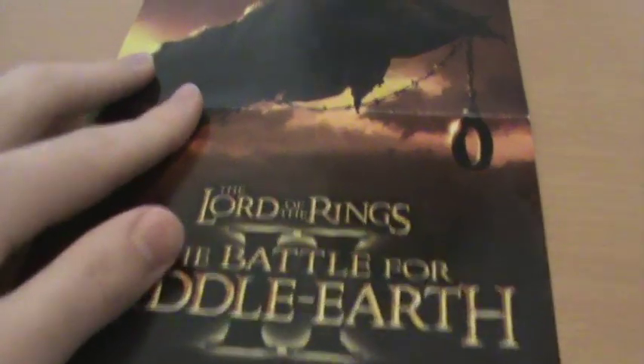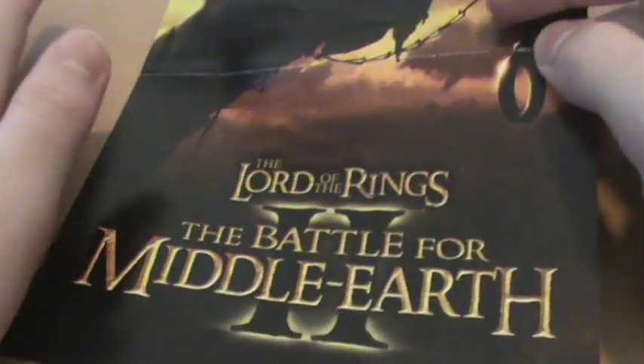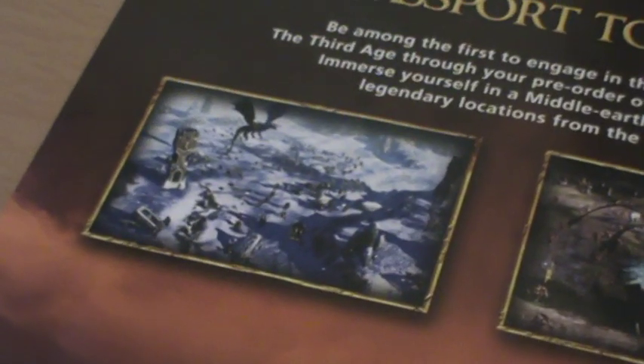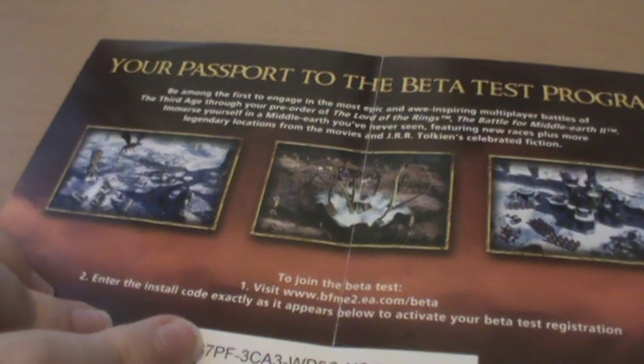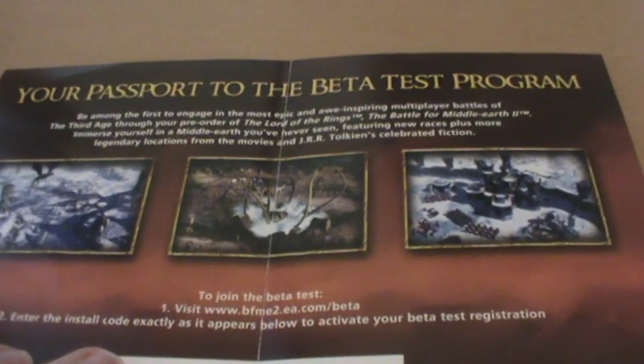The only other thing I've got in this little box is actually my Lord of the Rings Battle for Middle-earth 2 beta code. It's a little pamphlet that I got when I pre-ordered Battle for Middle-earth 2, and since I didn't have any box for Battle for Middle-earth 2 at the time, I just stuck it in my Battle for Middle-earth 1 case — your passport to the beta test program. Battle for Middle-earth 2, while being very similar in some ways, was actually quite a different beast. I don't really like it more or less than the first game; I kind of just like them both for different reasons. I wouldn't just skip to Battle for Middle-earth 2 — I would probably get both and play through both, because they are different and they are both a ton of fun.